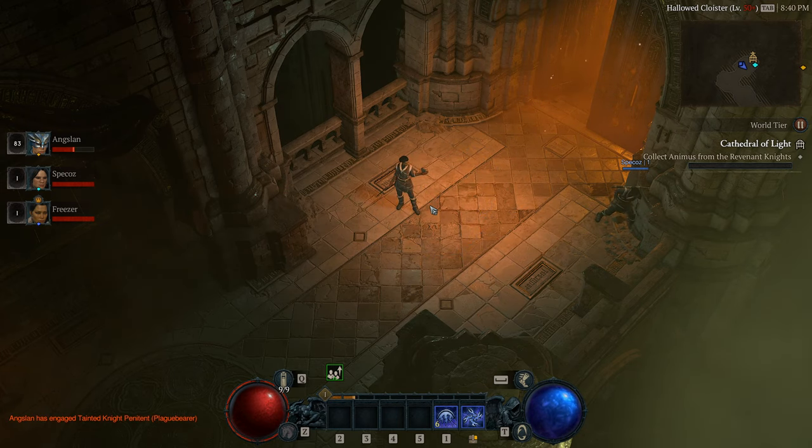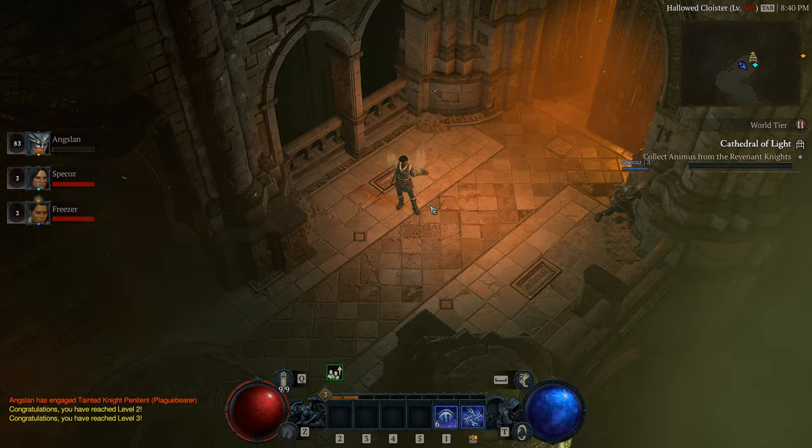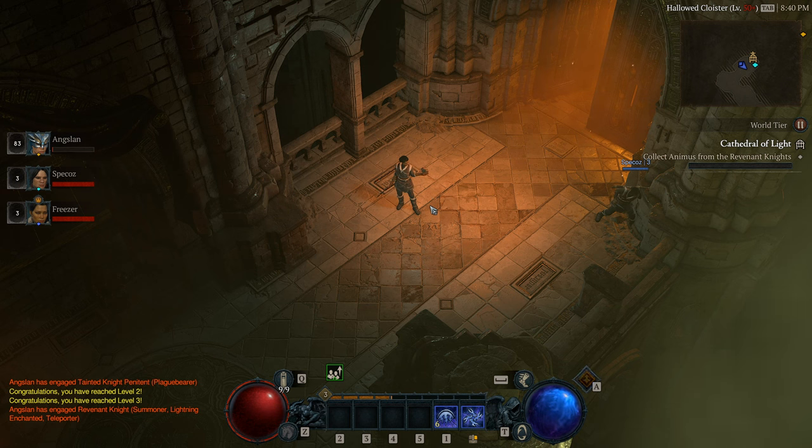So, once you've done that, go create your level 1 character that you want to boost. Make sure to select skip campaign. This is going to take you to Kovashad. Then you're going to go up to the world tier statue, turn it to world tier 2, and then you're going to invite the person that's boosting you. Then you and that person are going to go enter the level 50 capstone dungeon that's also located in Kovashad.